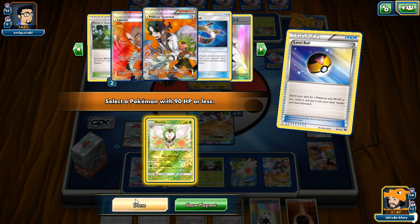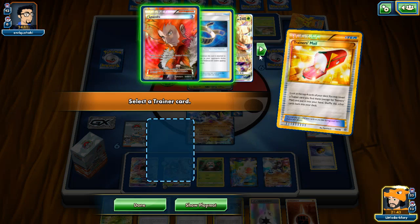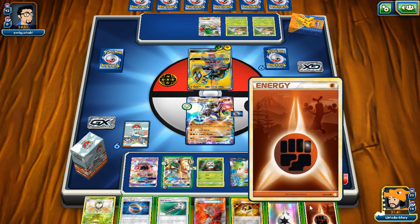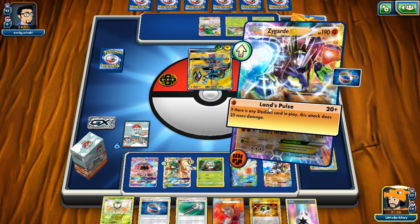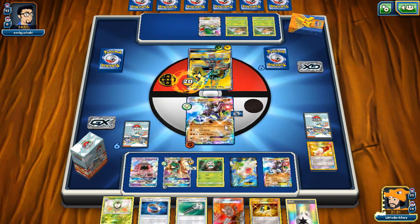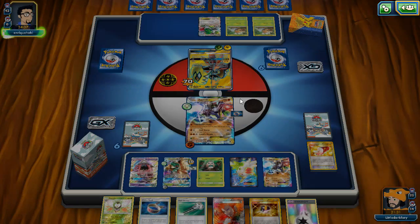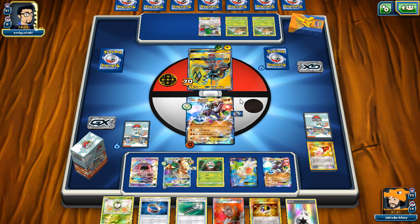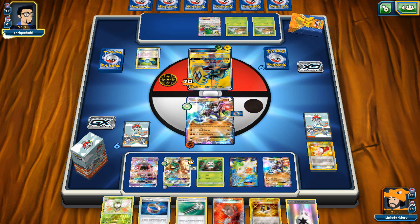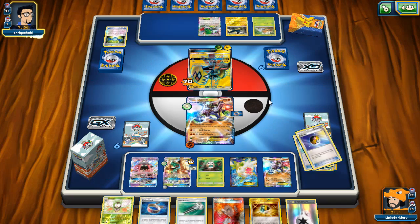We still don't hit what we need. Trainer's Mail — how many Forest of Giant Plants do I have in my deck? Two — that kind of explains it. We do need to land Cellstorm, we don't have DCE in our hand. We whiffed. We'll just grab Lysandre then. We're coming up a little short right now. At the very least we can put some damage on this Tapu Koko — put 70 on it with Feather Arrow, which isn't terrible. We can threaten to knock it out with Cellstorm next turn if we can find Strong Energy.